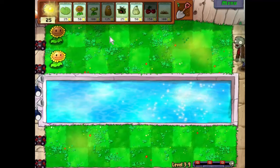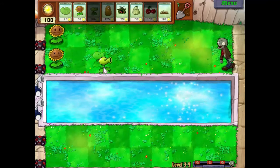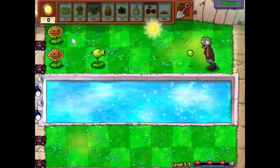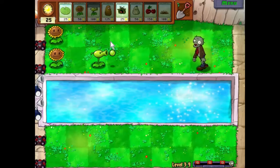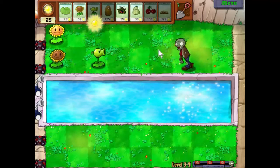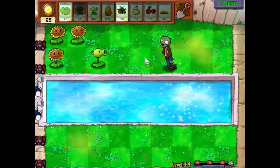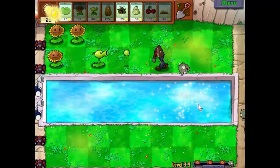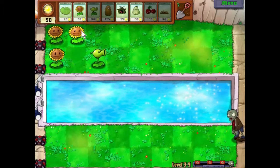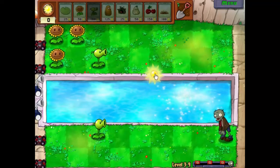Three waves of zombies this time — that should be fun. So let's start making these zombies' unlives a misery, shall we? We're going to need another Peashooter, let's save up for it quickly. Fortunately, it doesn't take long for these guys to provide us with 100 sunlight. There we go.